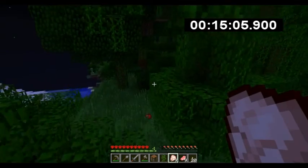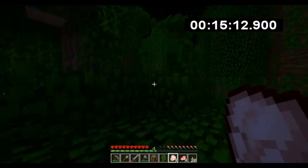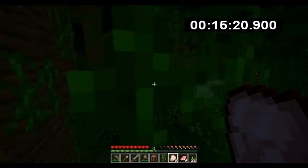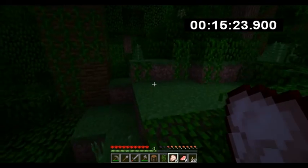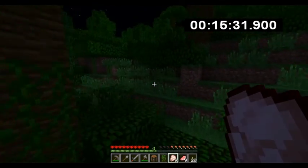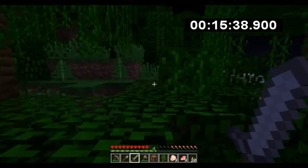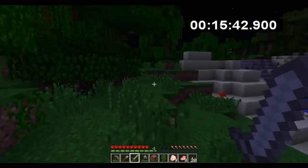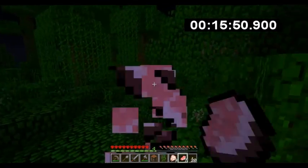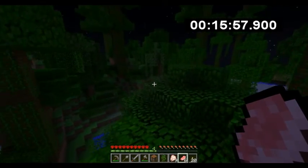Yeah, there's snow. Another apple. I like the cocoa beans — I'm going to have to build a cocoa bean farm. I wonder if they're biome-specific for growth, not generation but for growth. I'm going to go this way. More jungle — this is a big, dense jungle. Need a machete, or you know, shears. But I only have one iron.